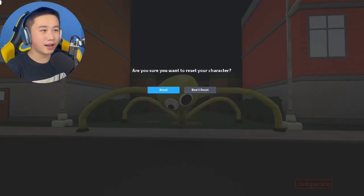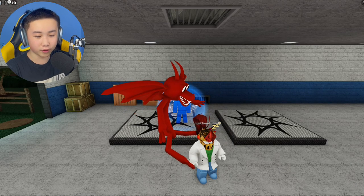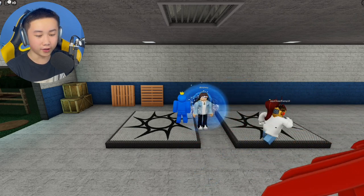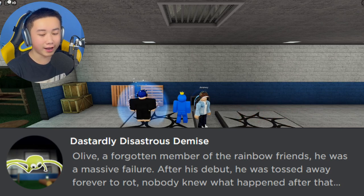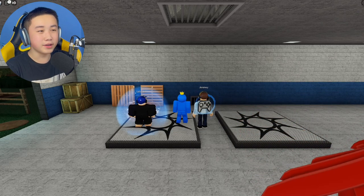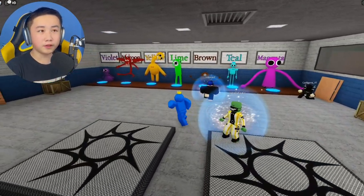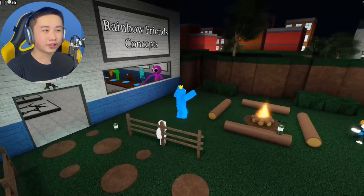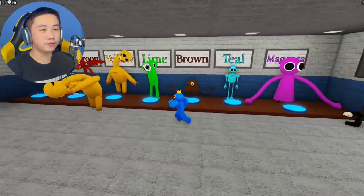I wonder what this is based off — maybe a spider? It has four legs though. The badge description for the new olive skin says: 'Olive — a forgotten member of the Rainbow Friends. He was a massive failure after his debut; he was tossed away forever to rot. Nobody knew what happened after that, and it will remain a mystery.' So this olive morph might be part of the actual Rainbow Friends game.